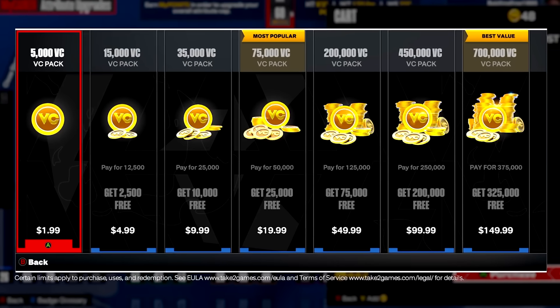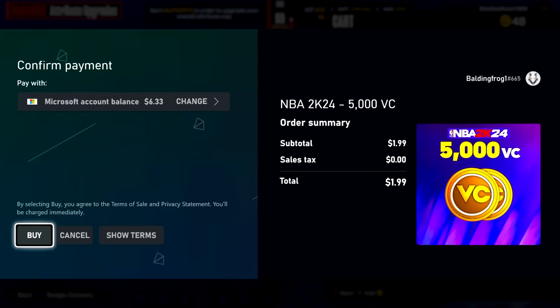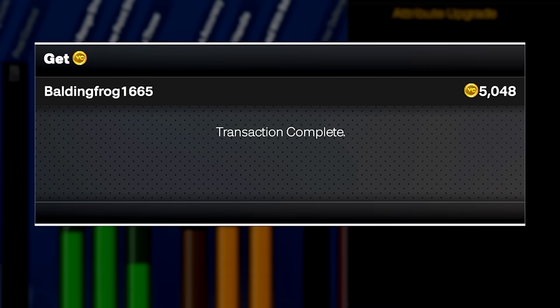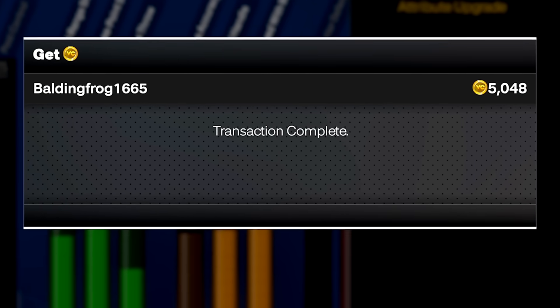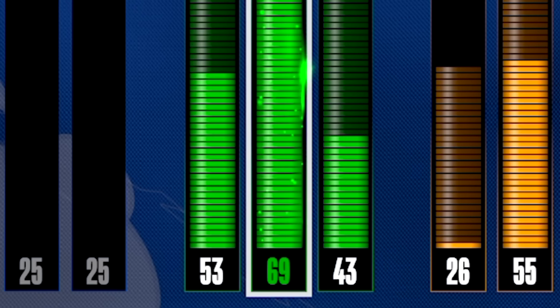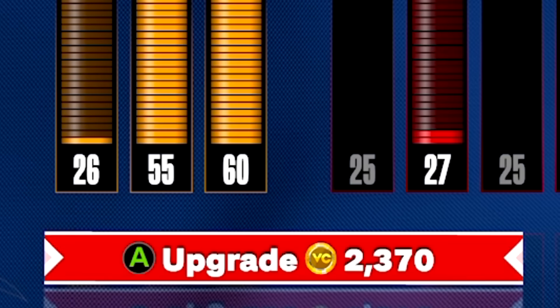Now it is time we spent a dollar and 99 cents to buy 5,000 VC to upgrade our build. We are actually on a budget — I only have $6 left in my balance, so this is a perfect video. Transaction complete. Now let's upgrade this build. The first thing we got to upgrade is our three point shot because I am not going to shoot consistently with a 67 three pointer. We've got to go up one tick at a time and watch the VC count.